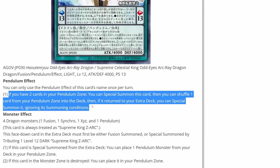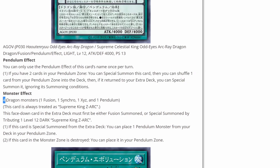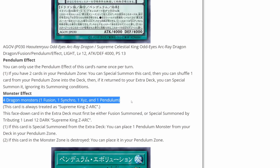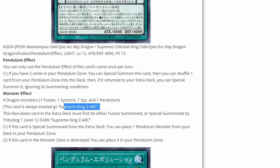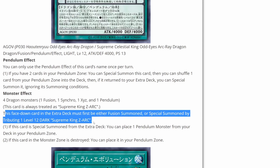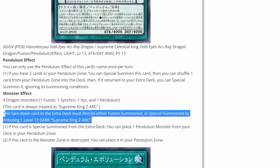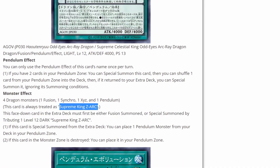I'm guessing if this card gets destroyed, you can put it into the pendulum zone — that's how it would end up there. In order to fusion summon it, it requires four dragon monsters: one fusion, one synchro, one XYZ, and one pendulum monster — the same requirements as Supreme King Zark, which it's always treated as. This card must first be either fusion summoned or special summoned by tributing one Level 12 DARK Supreme King Zark. So it looks like a way of switching it out if you want to — it's an interesting way of replacing the old card. You're probably still going to use the original because of its protection, but this gives you the option of going into this one.